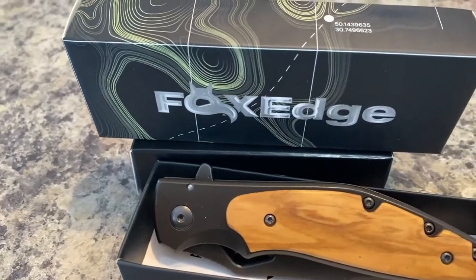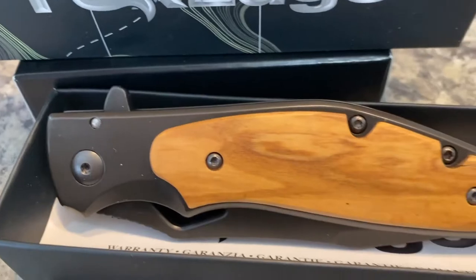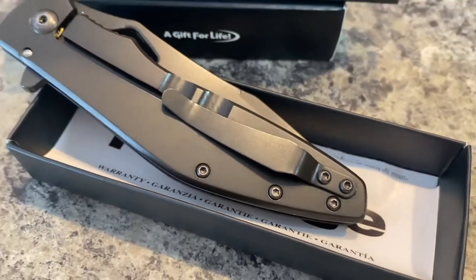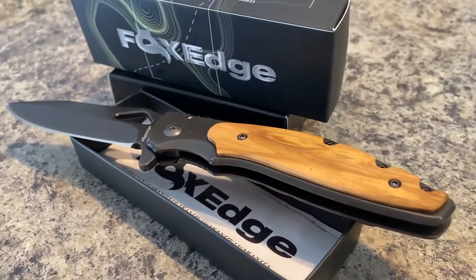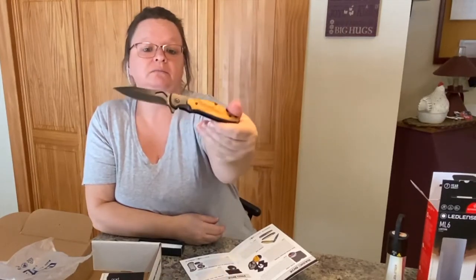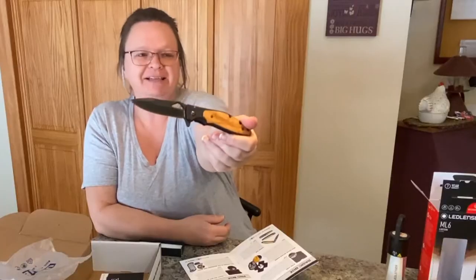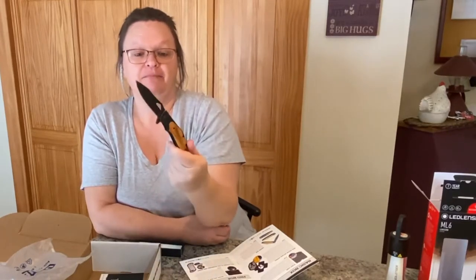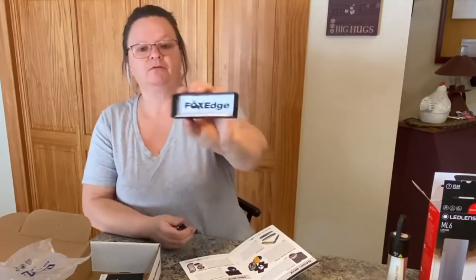The one thing I thought was kind of cool is this Fox Edge knife. It's pretty cool — it's got a clip on the back so you can clip it on your pants, your pack, or your bag. It's got a faux wooden side on it. This is valued at $29.95 — about $30. Sure, you can probably buy a similar knife out of a bin at a big box store for five bucks, but if you need a knife and all you have is kitchen knives, different story.